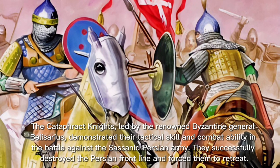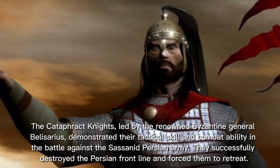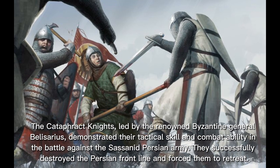The Cataphract Knights, led by the renowned Byzantine general Belisarius, demonstrated their tactical skill and combat ability in the battle against the Sassanid Persian army. They successfully destroyed the Persian front line and forced them to retreat.